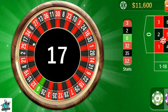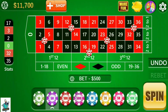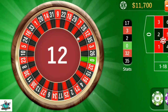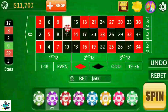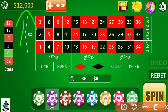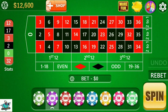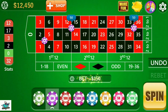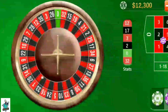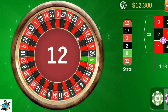It's 17. Spin again — it's 12. Number 12, I win again. I move my profit and make my bet single again. Spin — it's 12 again. Number 12, I win again.